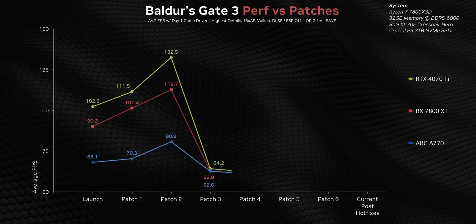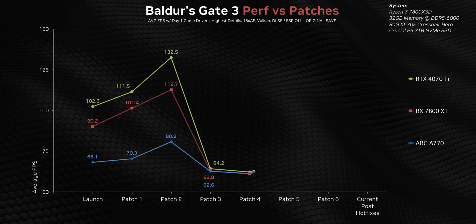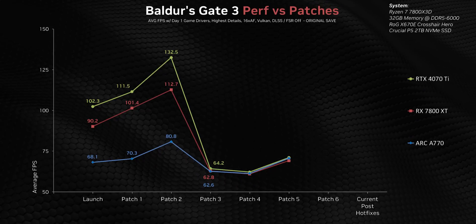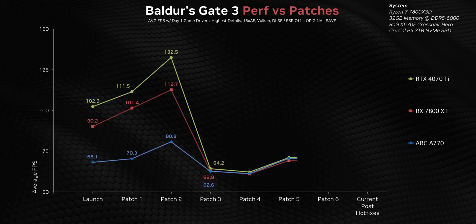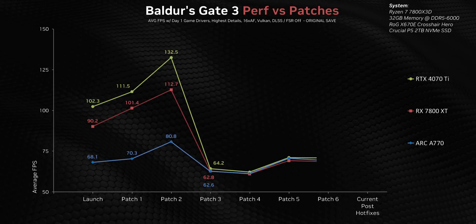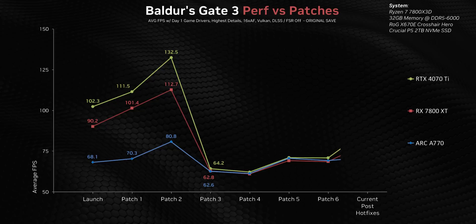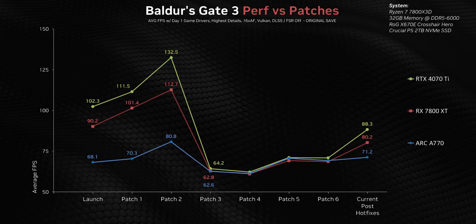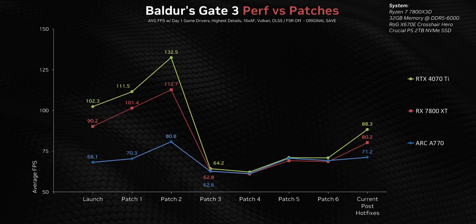But then — disaster. Every single GPU got face-punched and nothing helped: in-game settings, reinstalls, hardware, drivers — we tried everything, and that trend continued until patch five. Even then, average frame rates were barely scratching past 70. Then at some point between patch six and now — probably one of Larian's hotfixes, we're not sure which — it clawed back a bit more performance. But because we were monitoring every single patch, we knew frame rates should be a heck of a lot better and that something had happened.